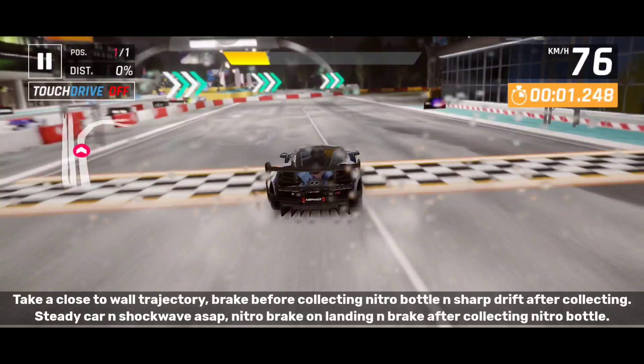Take a close-to-right-wall trajectory. Brake before collecting the nitro bottle and sharp drift after collecting. Steady car and shockwave ASAP. Nitro brake on landing and brake after collecting the nitro bottle.